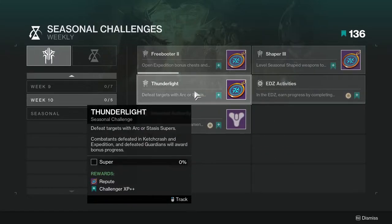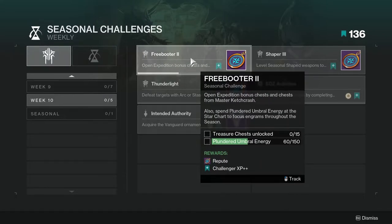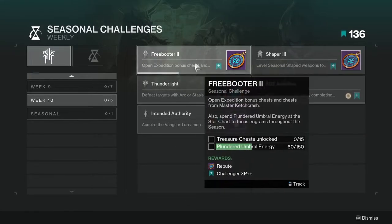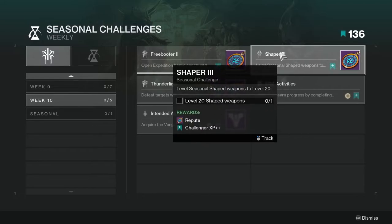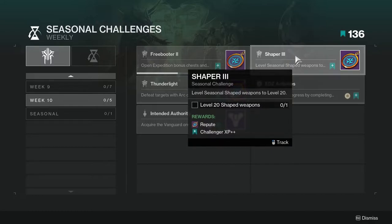Thunderlight — defeat targets with arc and/or stasis supers. Combatants defeated in Catch Crash and expedition, and defeated guardians, will award bonus progress. I would probably just be using arc for this one since that's what everyone is using right now, and this won't be too hard. I'd probably do this in expeditions because both of these challenges involve expeditions. If you have a shaped weapon, you can use it, or you can go to like one of the raids and just shoot random stuff until it's level 20.